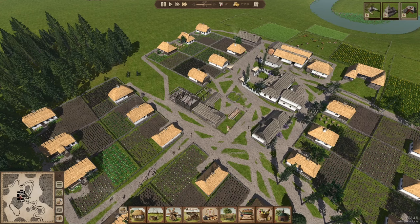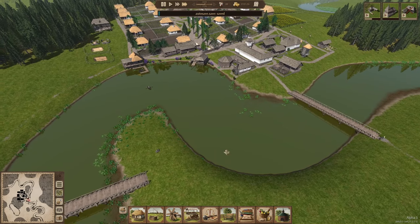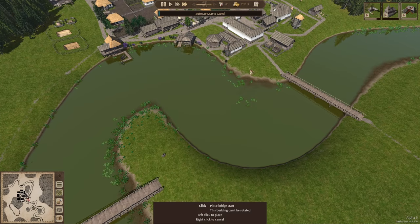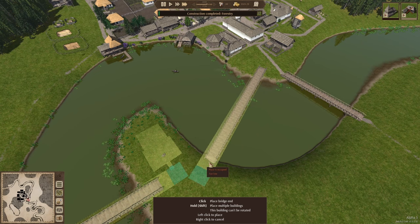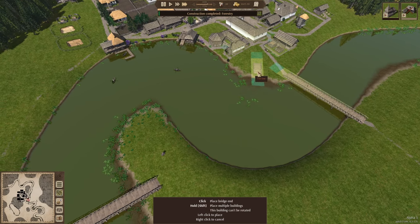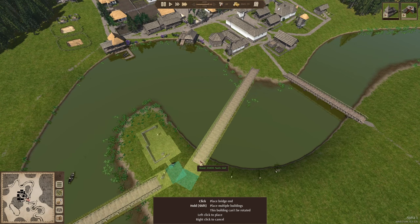As pretty as it's going to look having the church here, it's not really practical. I still need to get a bridge here as well — let's set that up. I just want to make sure I place it correctly so it doesn't look too odd. It is good to have that, I think. Let's go ahead and place that one — why not?